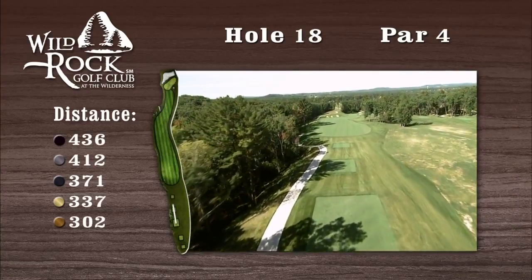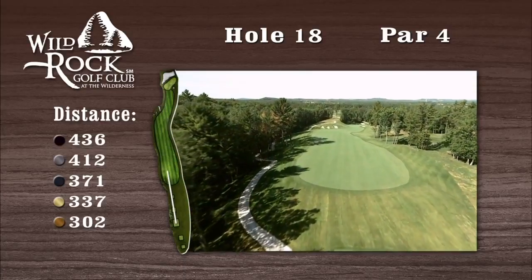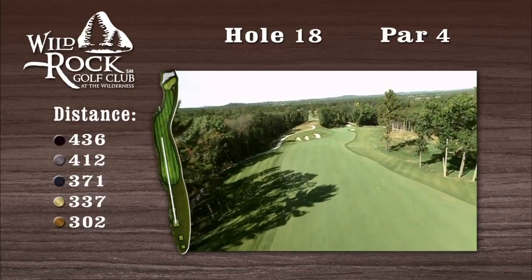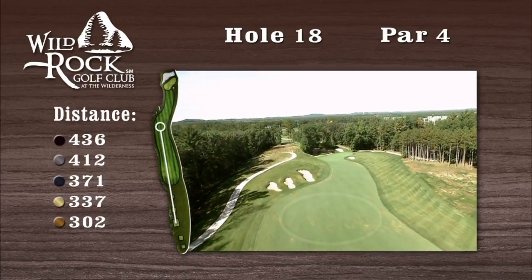The finale at Wild Rock is all downhill, giving you a slight advantage. Aim for the clubhouse or the bunker cluster straight ahead with a slight fade. Too far left and your second shot may be blocked on this slight dogleg, or even worse, in the woods. A good drive should leave you at about 130 yards to the hole.